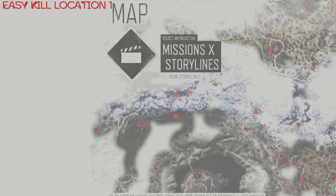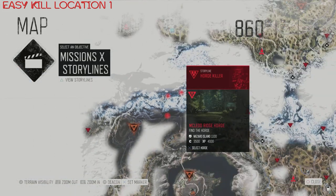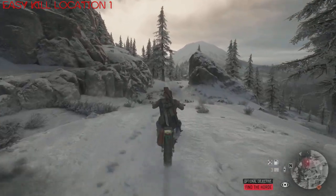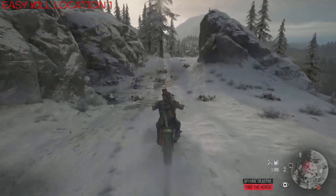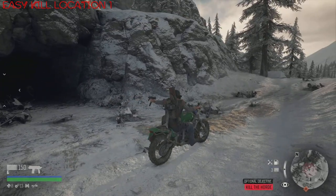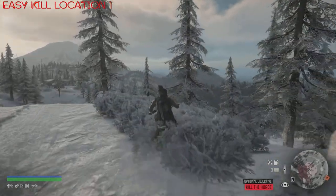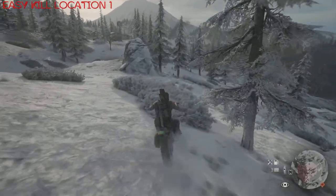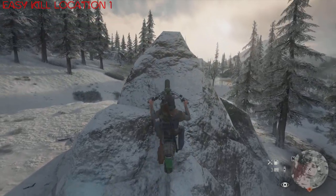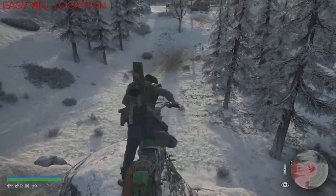On to the first of six easy kill locations. This is the first, and this takes place during the daytime. Basically, what I'm looking to do is to just drive up slowly to their cave entrance, fire off a few shots, and then I'm going to have them follow me because there is a very specific rock area that I'm going to take them to. Just make sure, if you're attempting this yourself, you do it quite slowly. This rock area here — make sure you approach it from the right-hand side. If you try and do it from the middle or from the left, you will have problems.